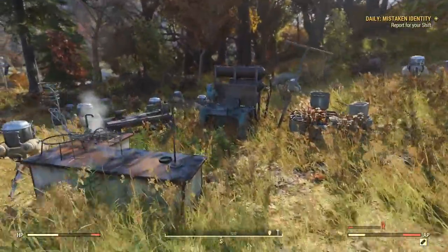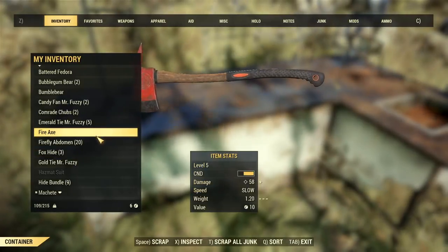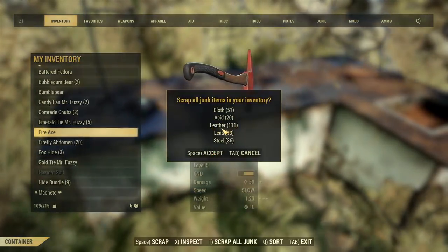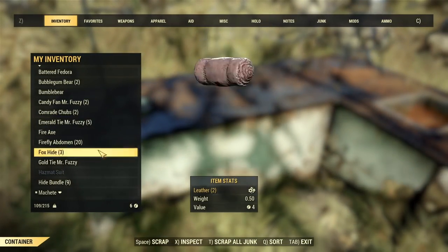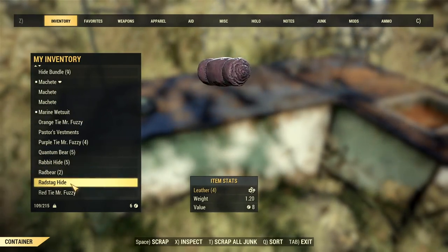Hey, what is going on YouTube, welcome back to another video. In today's video I'm going to show you guys how to get a lot of leather inside Fallout 76. From this run I got 111 leather by way of teddy bear toys and hide bundles. With that said, let's go ahead and get straight into it.